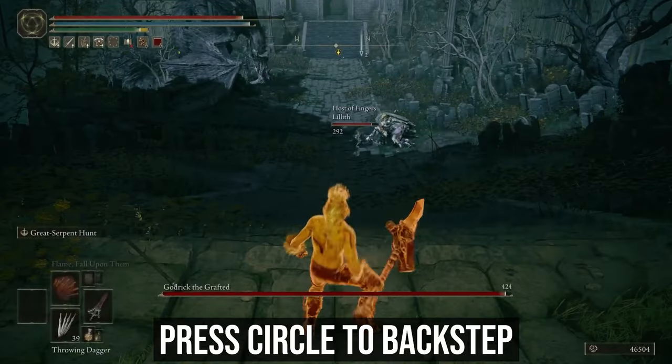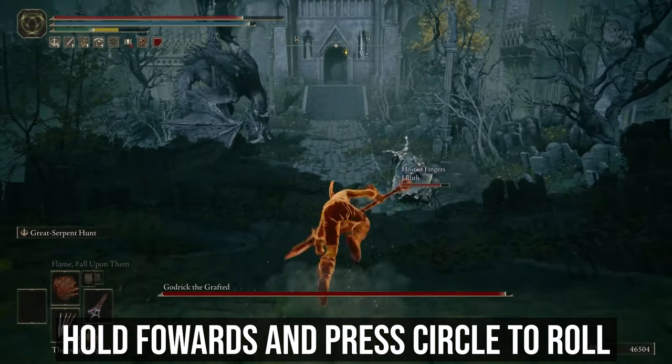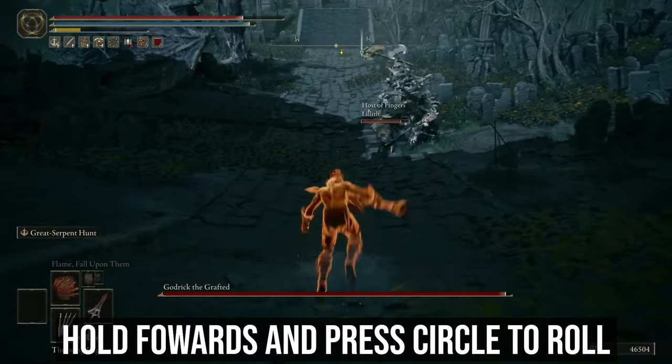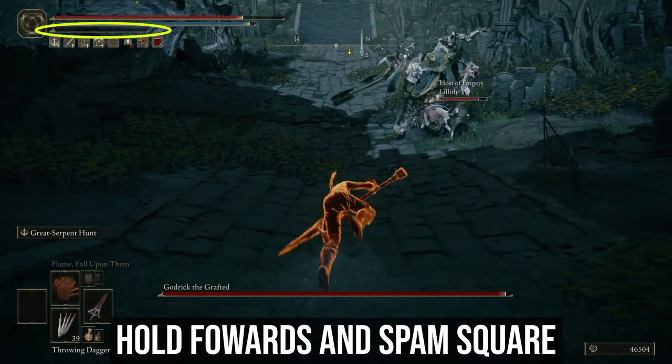Once you swap to the Spear, press Circle to back step. Then you can begin rolling in any direction, preferably forward. The idea here is to drain all of your stamina. If you accidentally walk or sprint instead of rolling during this part, you will have to start again.